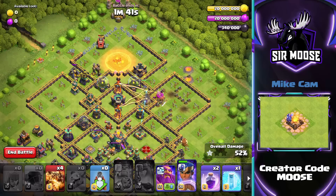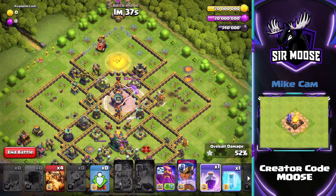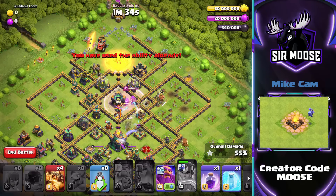Now guys, I realize there's loads of different things going on, so if anything goes wrong during your attack, don't worry — just start again. I put a Rage Spell there to help the Royal Champion.